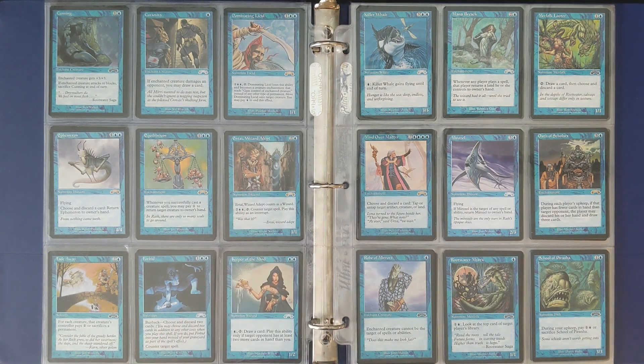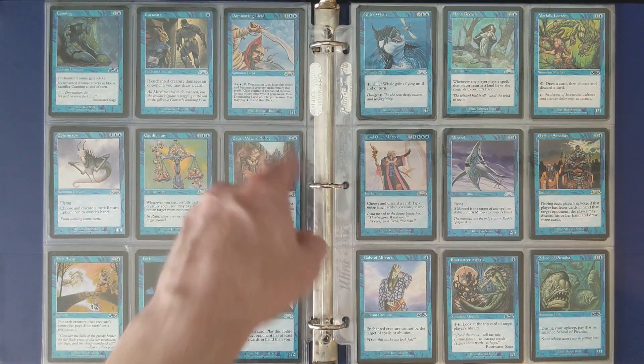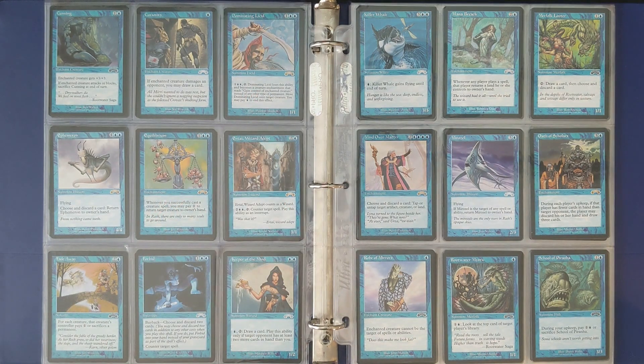Airtie Wizard Adept — of course another reserve list card in the set, sporting his ridiculous late 90s tough-cool look that 25 years later now just looks preposterous. Dominating Lysid, another reserve list card — the only Lysid on the reserve list.